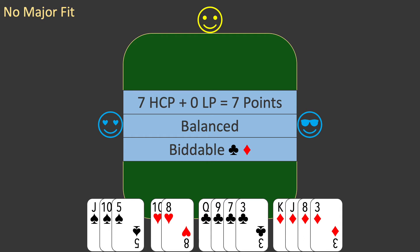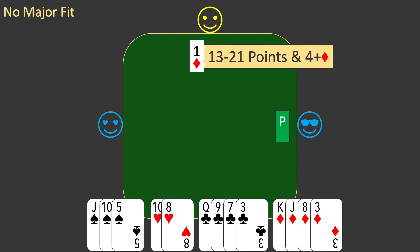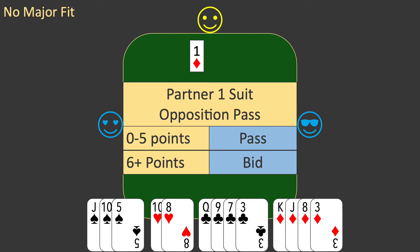Partner opens the bidding with one diamond. East passes and it's your turn to bid. You interpret partner's bid. An opening bid of one of any suit shows 13 to 21 points, and a one diamond bid shows at least four diamonds. When partner opens one of a suit and the opposition passes, you will bid with six or more points. Your seven points are enough.